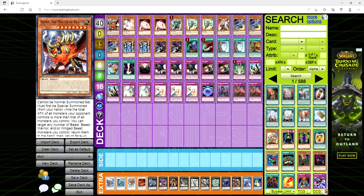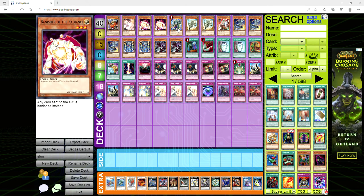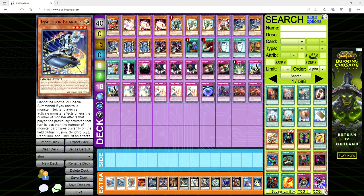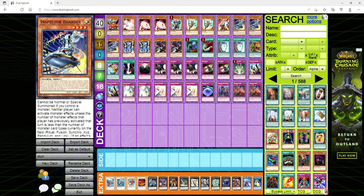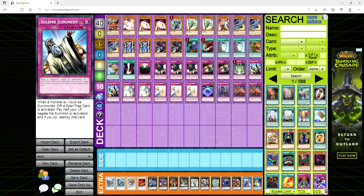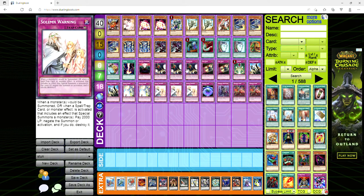Let's just dive into the deck list. We're playing one Alpha the Master of Beasts, one Ash Blossom, two Banisher, one Pancraptops, two Fossil Dina, one Ghost Ogre, three Inspector Boarder because this card is busted, two Thunder King, and two Vandalgon. Vandalgon is going to be a bit of a brick if you don't have a counter trap — that's going to happen — but look at how many counter traps you're playing.